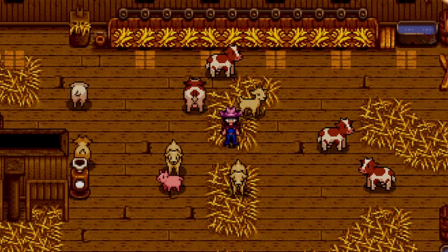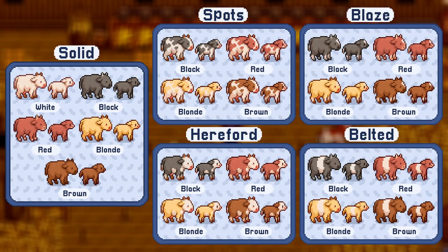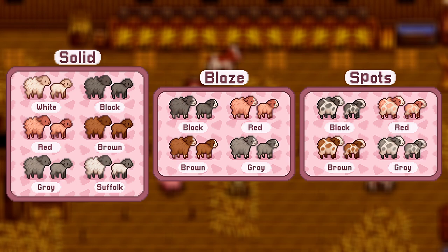Getting into our livestock category, starting off first we have the Case Animal Replaces mod. This one gives a complete and utter new retexture and look to your cows, goats, sheep, and pigs. Additionally it gives them a few different options like a solid color, some spots, lines, or saddles — different essentially looks for the animals themselves.